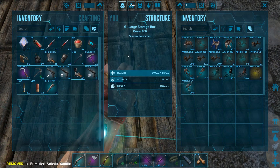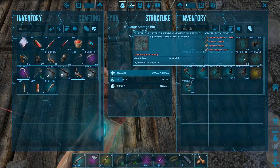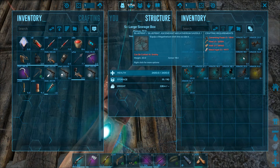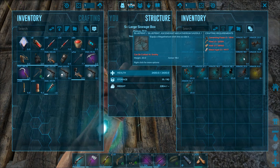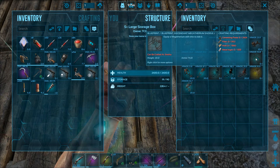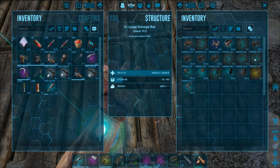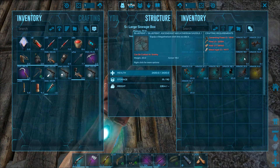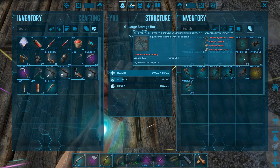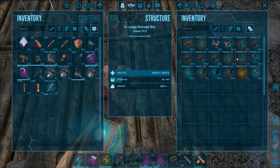I picked up a red drop before I started recording and it had a better megatherium saddle in it — 98 armor as opposed to 94. But look at the cost difference: this one costs 18,000 cementing paste, and this one's only 2,400. So that's useless in my opinion — I'd rather just take the four less armor. 18,000 cementing paste, 60,000 hide — fuck that. I left it here just so I could show you, but yeah, we're gonna drop that.